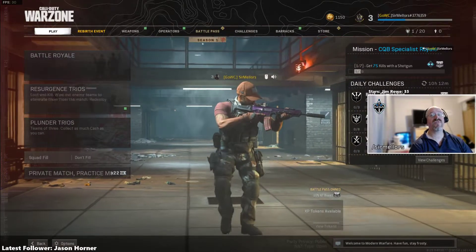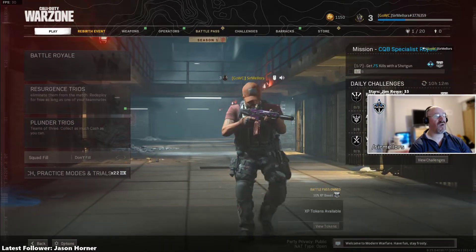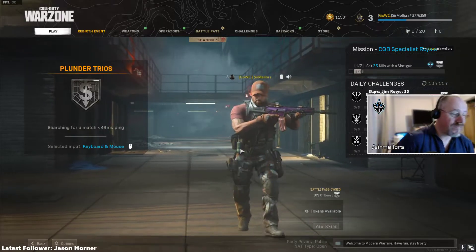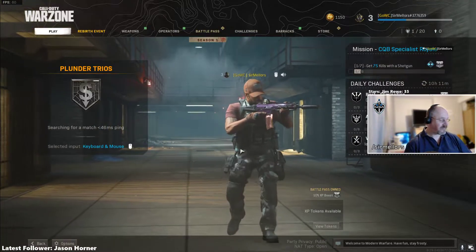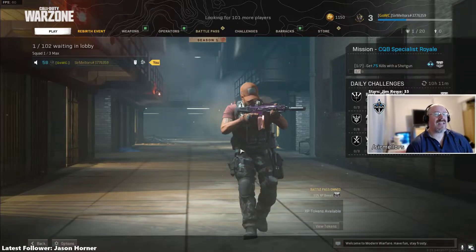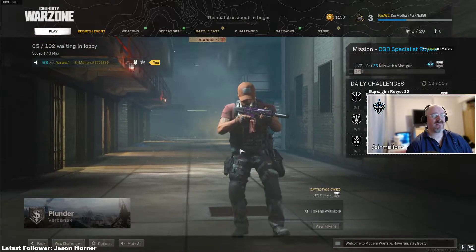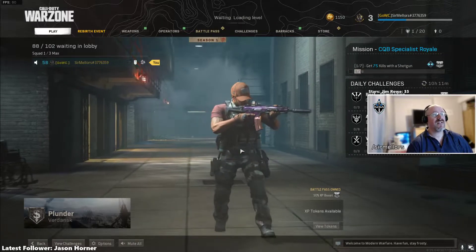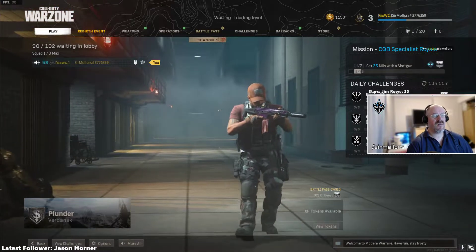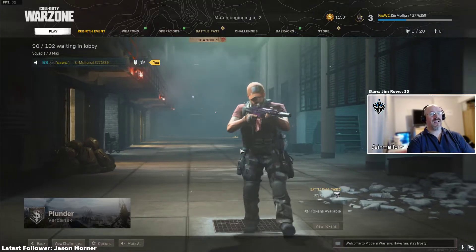Okay YouTube, just doing this quick video. Apparently there is a new hole on the Warzone map. The quickest way of finding it is by jumping into a quick game of Plunder and going to visit it. I learned about this on TikTok. In the airport, on one of the runways, there is a hole that's appeared. I've not seen it yet, let's see what we can do.